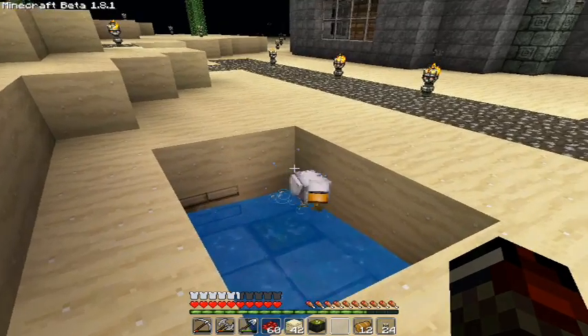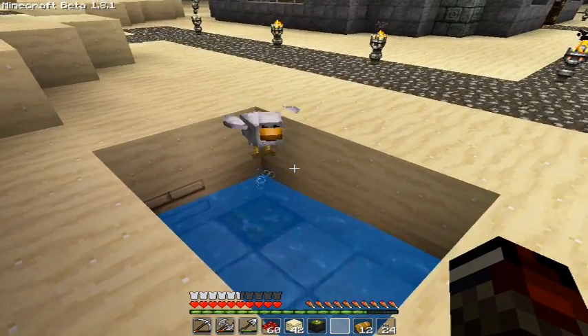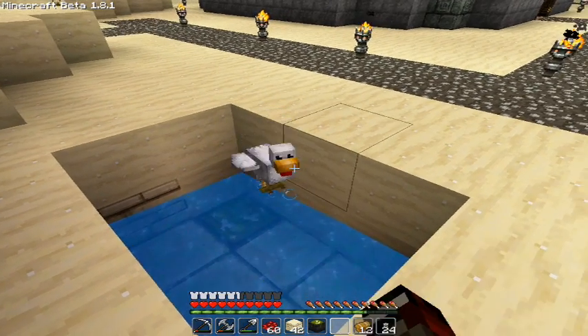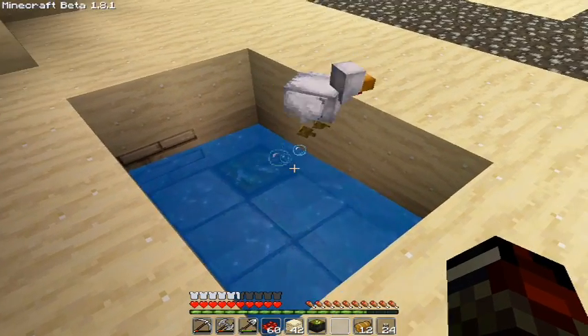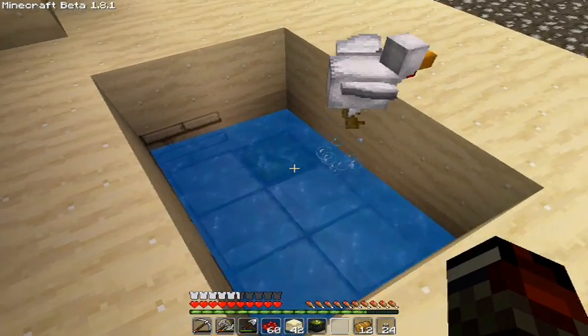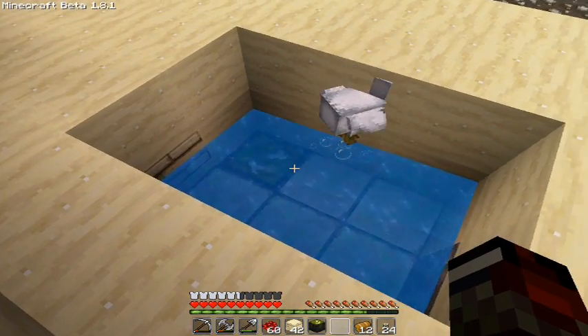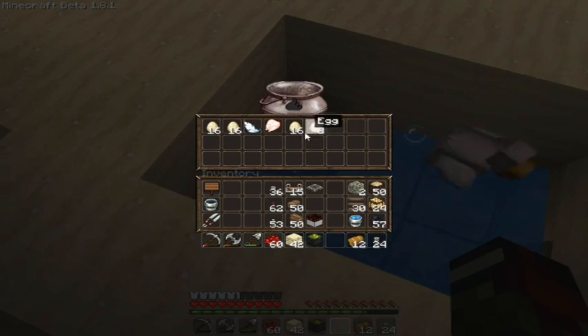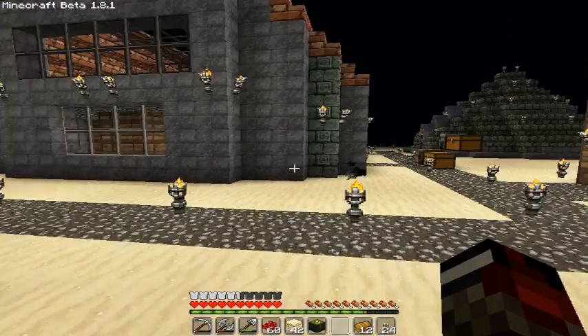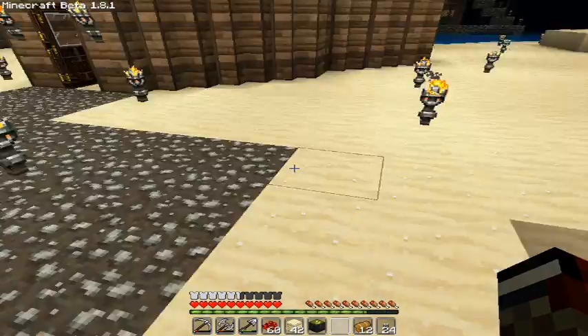So when you start a new world and you meet your first chicken, what I suggest you to do is to trap it into a hole, just like so, and use a cauldron and water. This way you'll get its eggs — pretty easy — and that's the best way to start this farm.